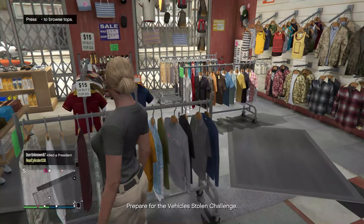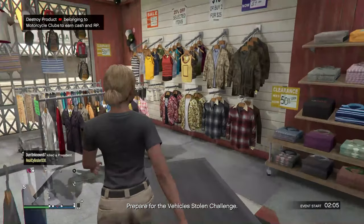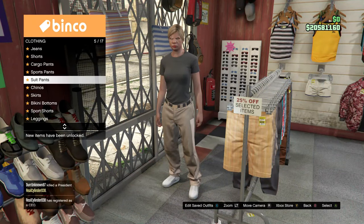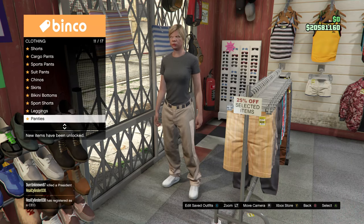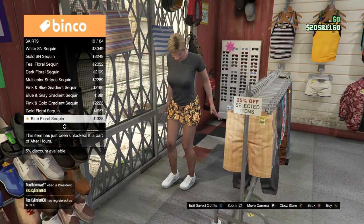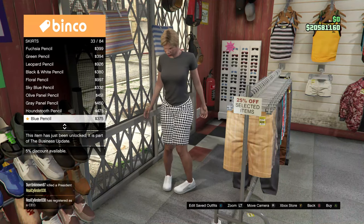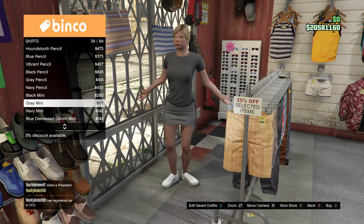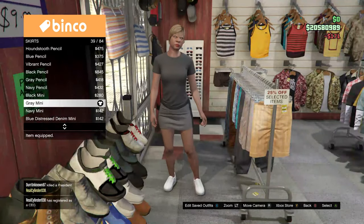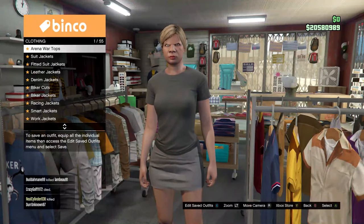After that, head to Pants. Go to Skirts — scroll down until you find the Gray Mini. Purchase the Gray Mini skirt, then go back over to Tops and go to Denim Jackets.